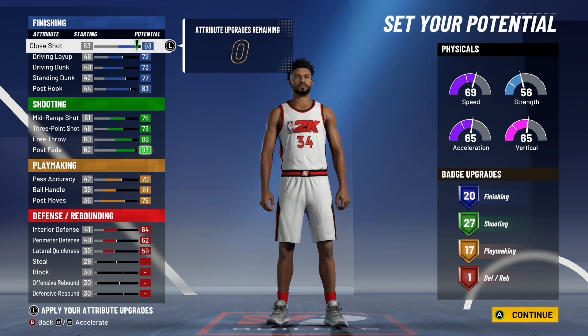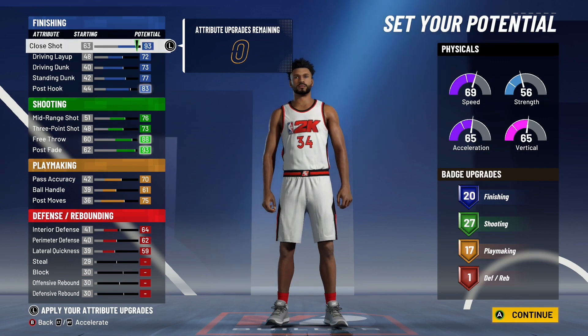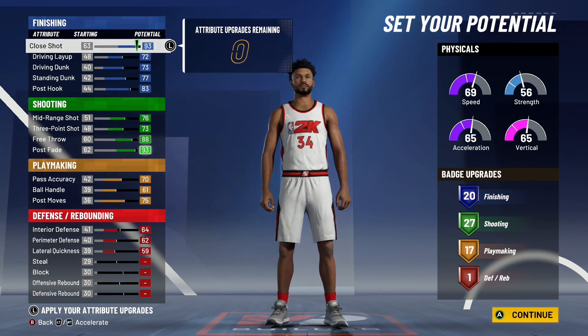It looks like power forwards actually did get some love this year from 2K. In 2K20, the most badges you could get on a power forward was 59. In 2K21, you can actually get 65 badges on a power forward, which is absolutely insane — the exact same as a point guard. Right now, out of the builds I've done, the small forward gets the least badges. I haven't covered shooting guard yet, but my guess is shooting guard will be more than small forward.